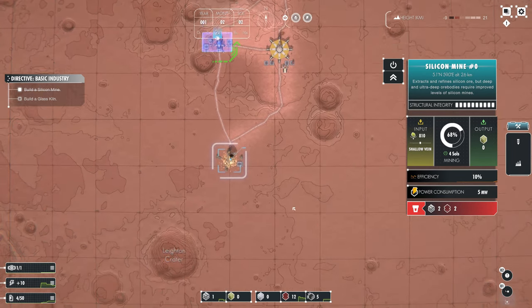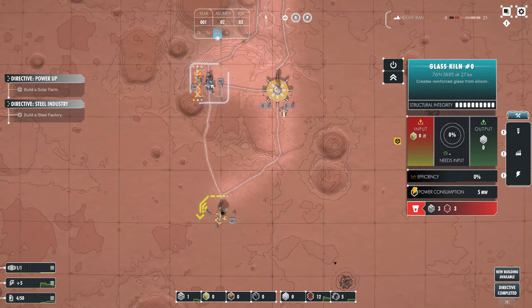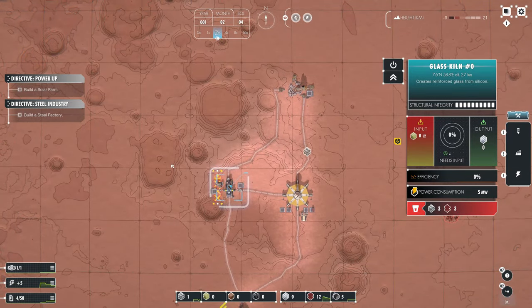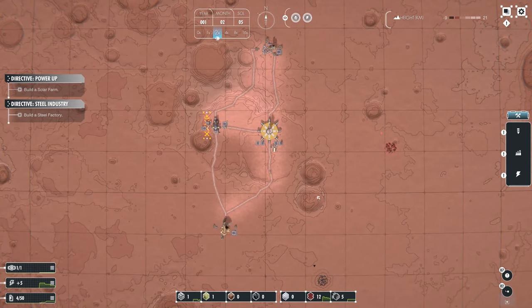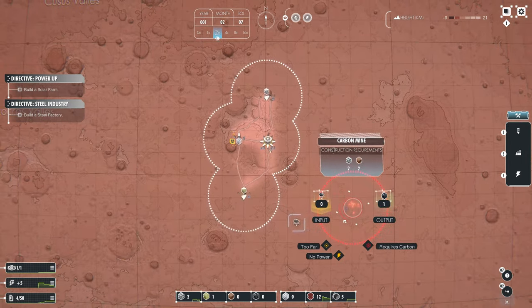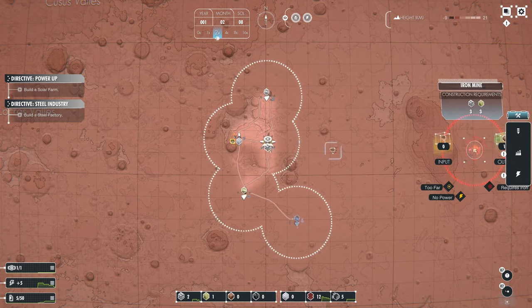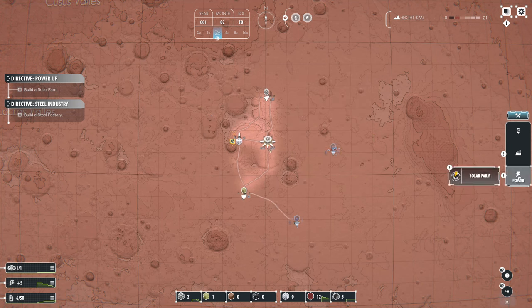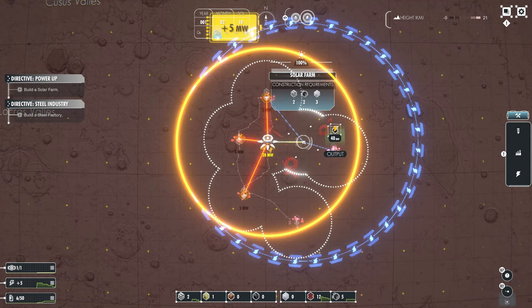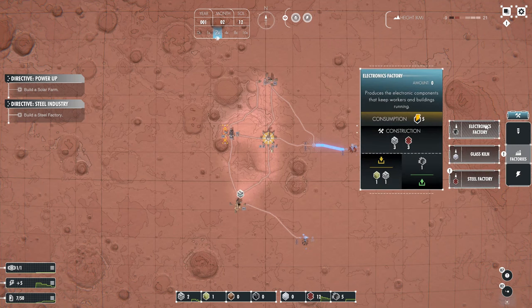We just have to get the initial stages of our colony together. It's just a matter of waiting - we have the option to speed up time. It is year one, the second month on Mars. From what I know of Mars, I believe there is a time of year where it gets very dust stormy with lots of wind. We'll see if that's modeled. Also the intense solar radiation, the lack of atmosphere, low gravity, no air pressure. Getting the initial stages up - building a solar farm. We have to take care of the power radius to make sure our buildings are within it.